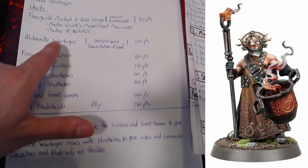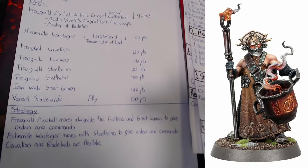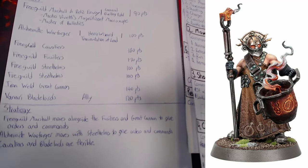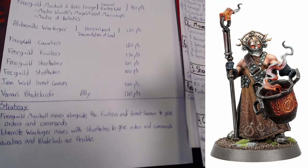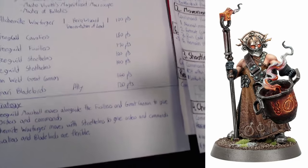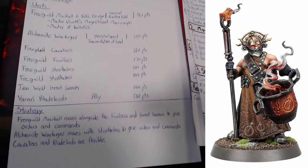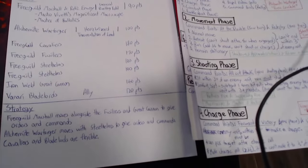I also have an alchemite warforger, whose role is going to be to move with my steel helms and give them orders and commands. The cool thing about the steel helms is that when I give a command to one of them, they are able to copy it to another steel helm because they have an ability called Hold the Line. These are going to be my power pairs or power trios that will be the backbone of my army.